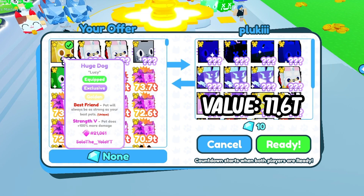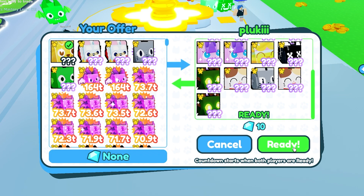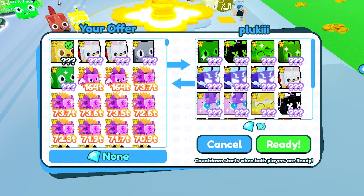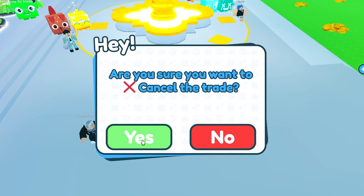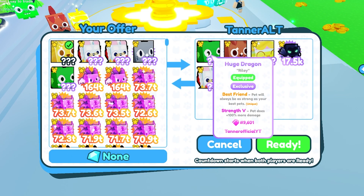If I count all this up, I'll pop it on screen — that's crazy for a golden huge dog, that he's giving this much. I would literally accept this right now, but I won't because it's not my pet. If I had a golden huge dog I would probably accept this honestly, if these pets aren't duped. Plus 10 gems — this is a pretty good deal.